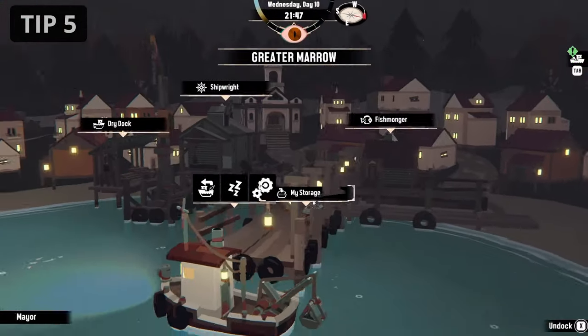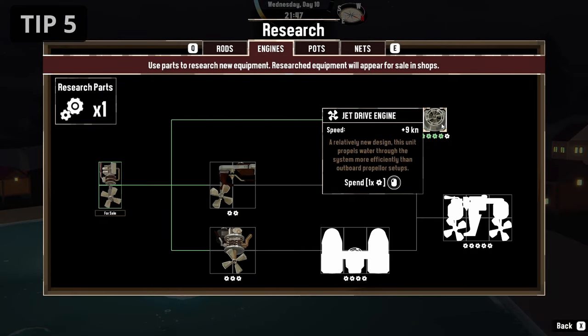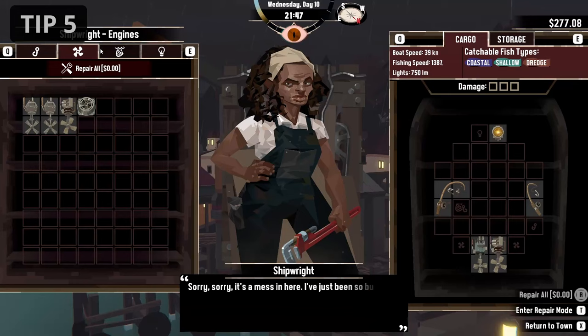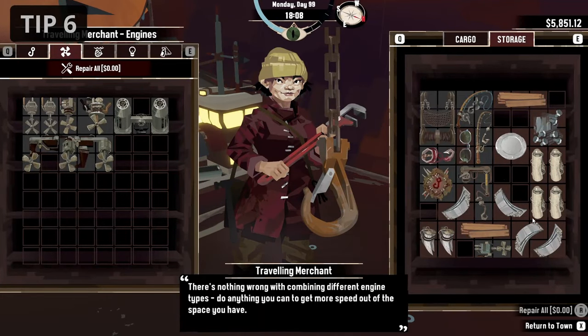Speaking of engines, it is wisest to spend your points on researching and buying the small engine. You can fit it in the smaller spots in your inventory and you are only a little slower compared to the biggest, most expensive engine. Also, when your engine slots are getting damaged, you will only lose one of the small engines instead of your main engine, resulting in no major speed loss.